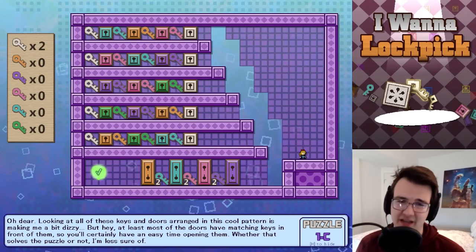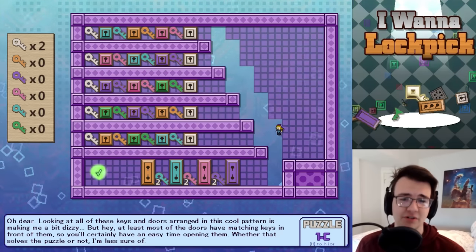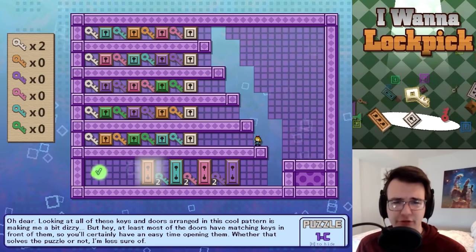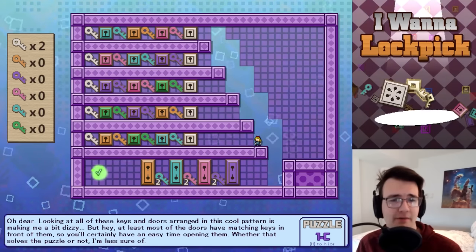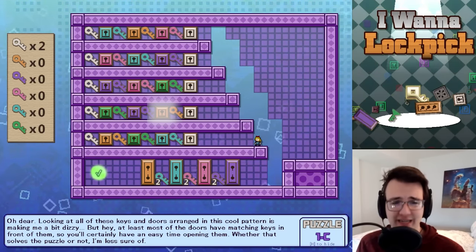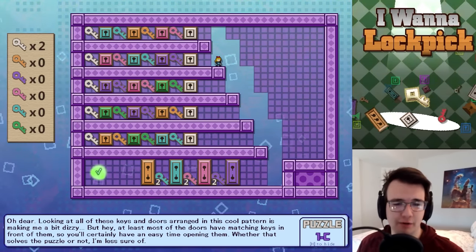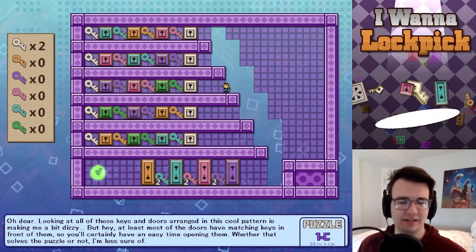I need two purple keys to get two purple keys, same with reds and blues. The end of the game means I need two gold keys and there are only three gold keys on the map, so I can only unlock one of the three gold doors on top. Which two purple keys do I want to grab to unlock the bottom door? I think it's going to be the top two — let's see if I'm right.